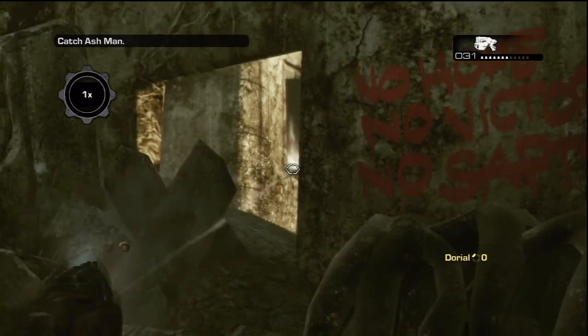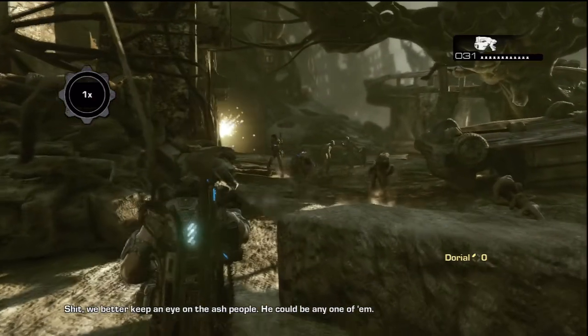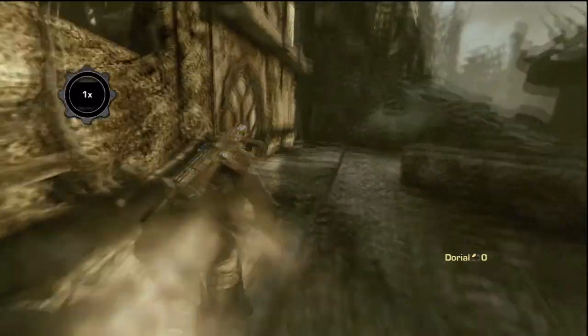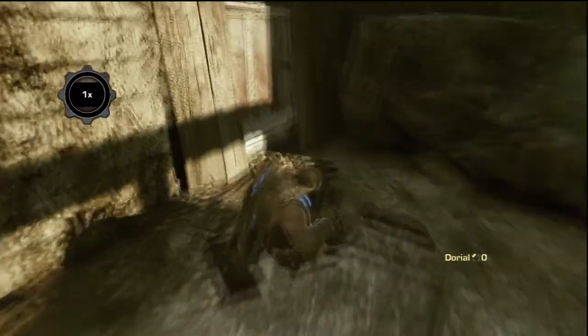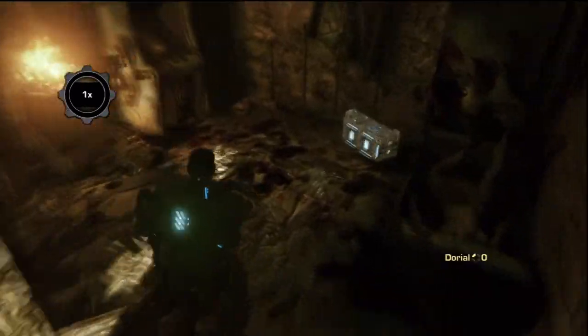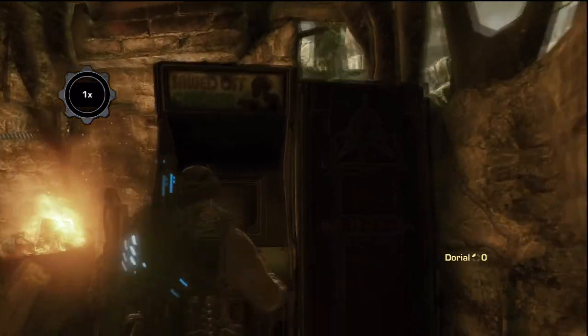Shoot it down and the door will be unlocked in front of you. Kick in the door and you will find the arcade machine. Kick it 3 times and it will activate.